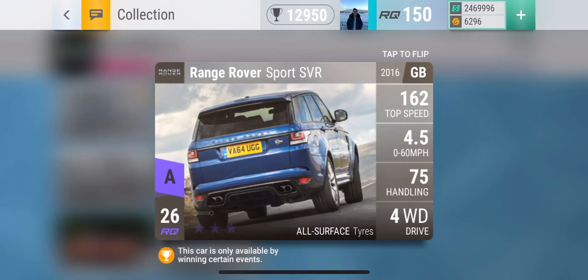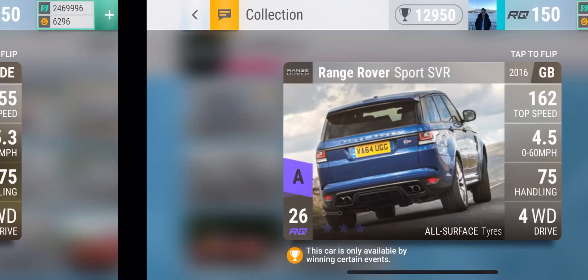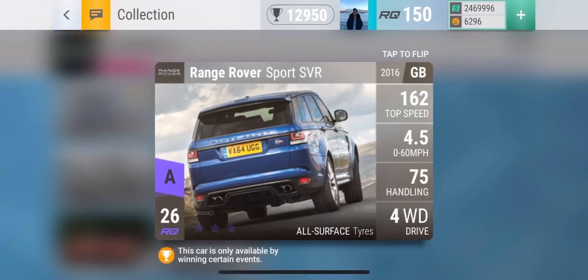Coming up is the Range Rover Sport. This is not a car you would see very often in the event as it is a prize car only. As you can see it has very similar stats to the BMW, but it is faster. It's a beautiful car in real life and has really nice stats. If you do have this car, congratulations — I really wanted it but I did not get it because my Range Rover hand is not very strong.